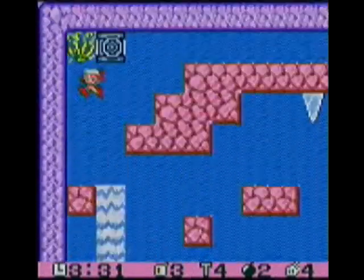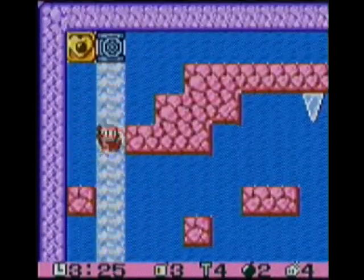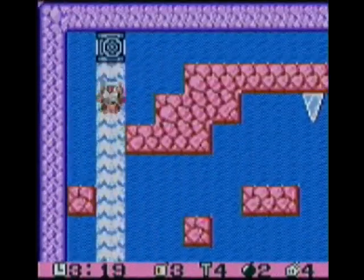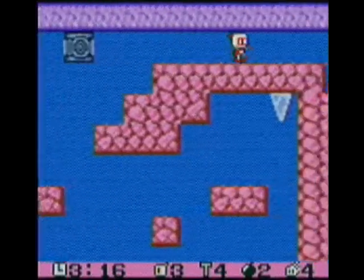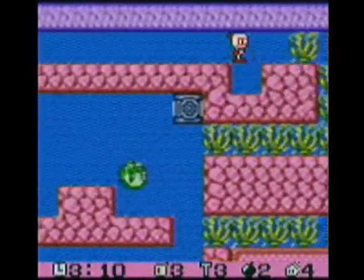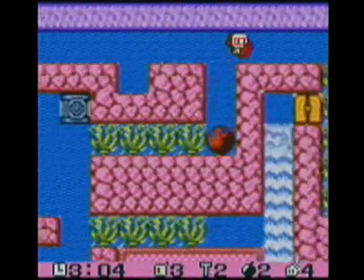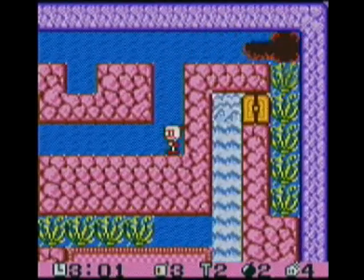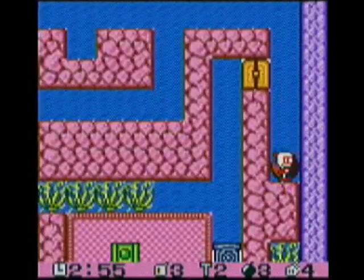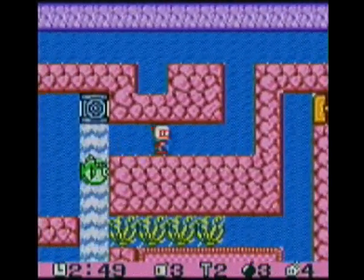All right, first things first — destroy the grass, then make a bomb and jump up there to get the remote control. Luckily I got it. It really helps because this level really incorporates it the most, in my eyes at least from what I've seen. You use your bombs as platforms quite a bit in this game, but you also have to be kind of careful about how you use them.